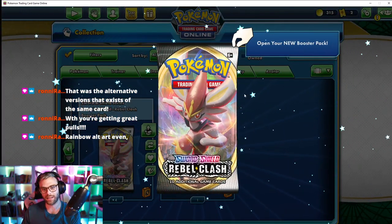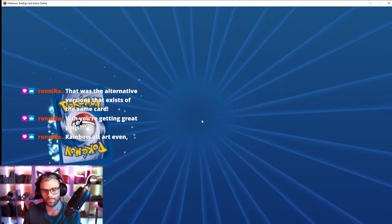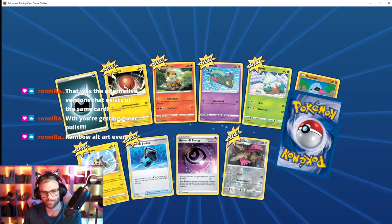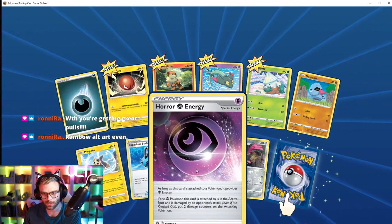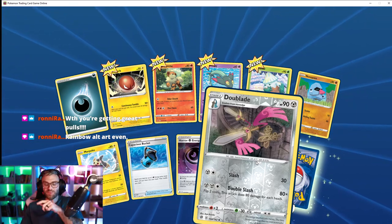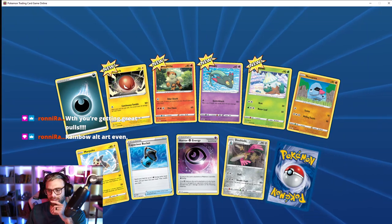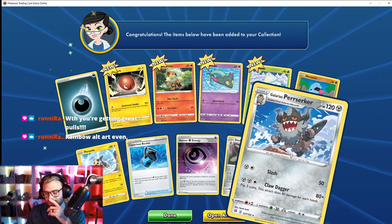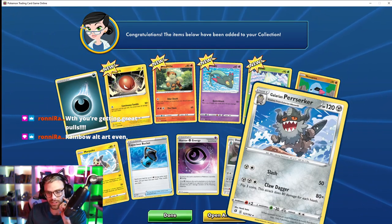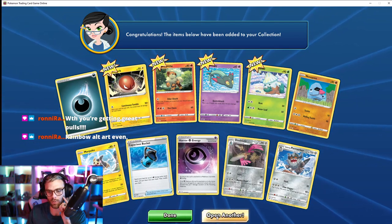All right, ongoing. Vullaby. Oh, Horror Energy. Doublade — this is the one people were so angry about because it's literally a sword. Galarian Perrserker — so cute. Capacious Bucket. Open another.